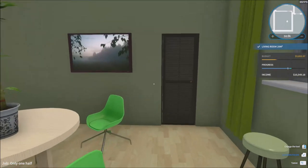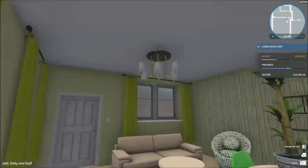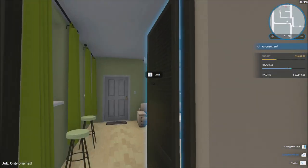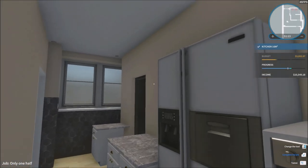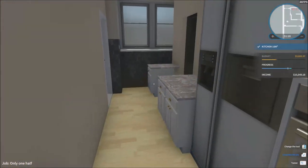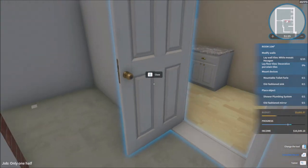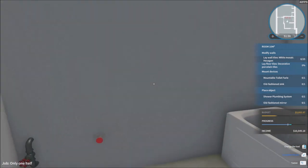Hello everybody, my name is Ken. Welcome back for another video of House Flipper. We're going to continue this series. As you can see, the last video we started off half of the job for this house. It's a pretty huge house. What took really long was doing these rooms and all the painting. This is a small kitchen. Right now we're going to do the two other rooms and finish out the house entirely.